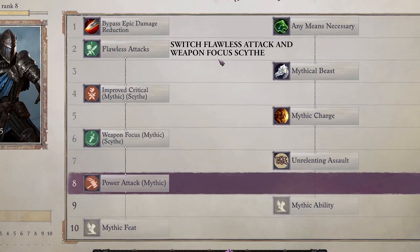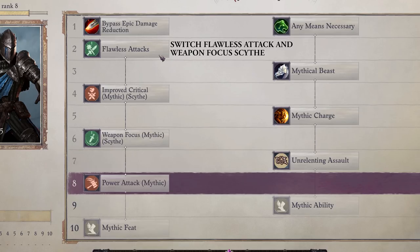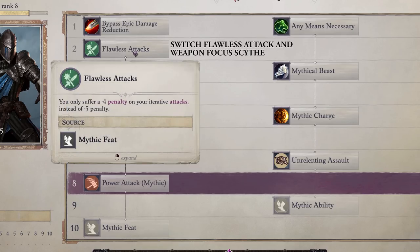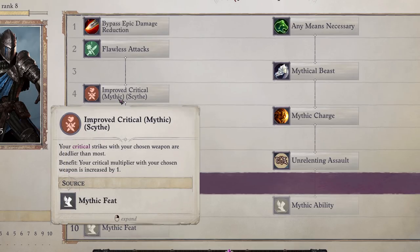Must-have mythic feats and abilities include: Any Means Necessary, Mythic Charge, Mythical Beast, Weapon Focus Scythe, Improved Crit Scythe, Power Attack, and Flawless Attacks. Other optional abilities can be Unrelenting Assault, Abundance of Might, Lust, Stand and the Bigger They Are, and from feats whatever you like.